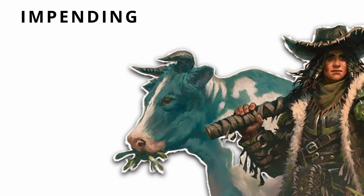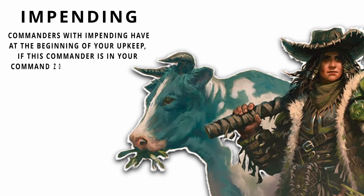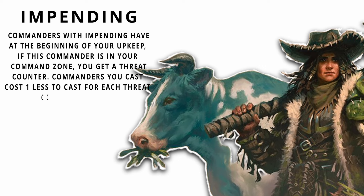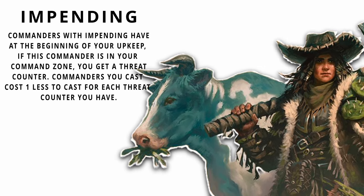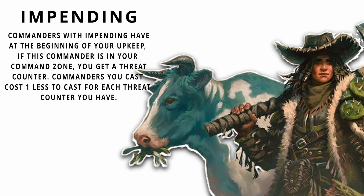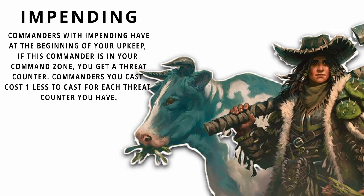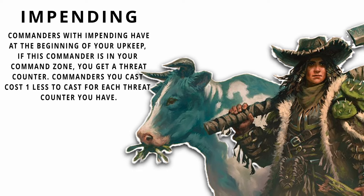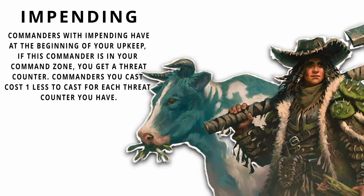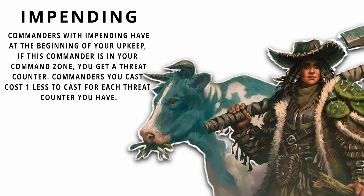Up first is the keyword impending. Commanders with impending have: at the beginning of your upkeep, if this commander is in your command zone, you get a threat counter; commanders you cast cost one less for each threat counter you have. I like this. I feel this mechanic adds to the 'oh shit, what do we do' nature of big scary creatures in Magic, having each turn increase the urgency, and also takes away the punishing nature of having your 9-drop commander removed — as if it does get removed, it will already or quickly cost less due to the mechanic.